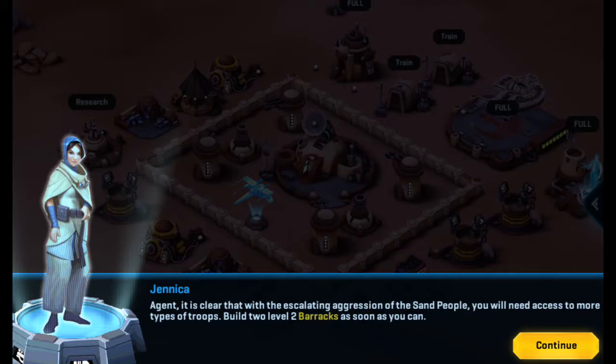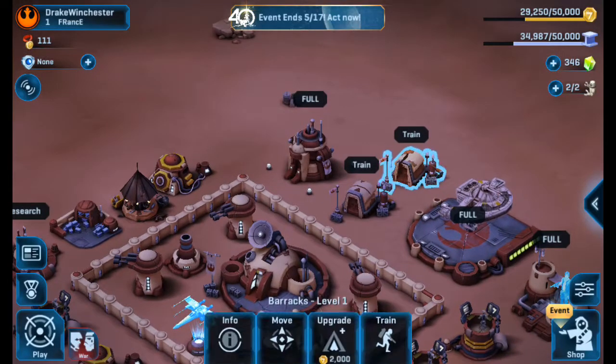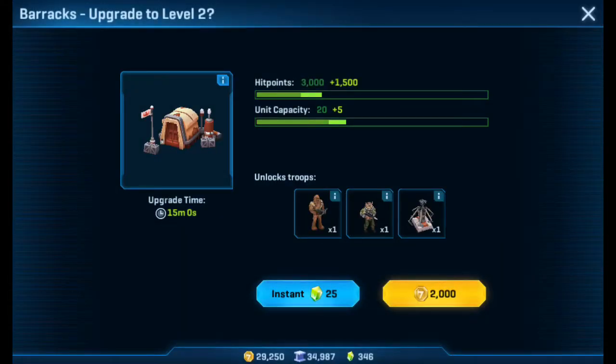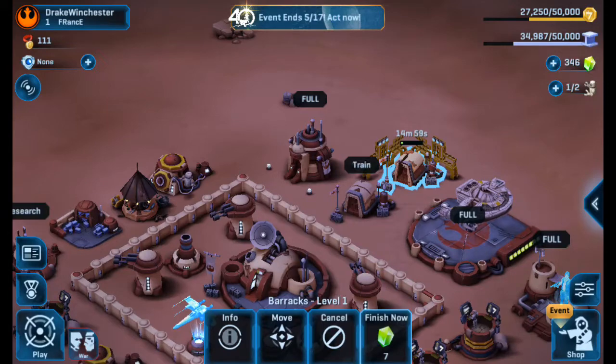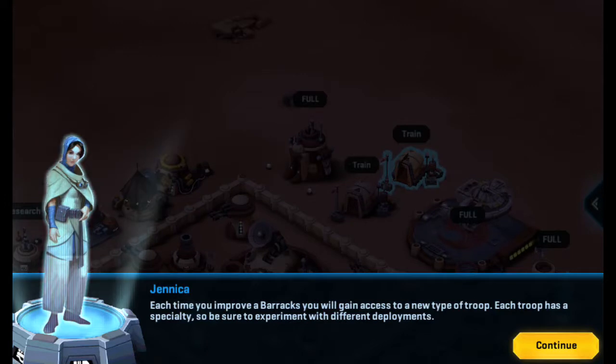Oh hi, Jenica. Agent, it is clear that with the escalating aggression of the sand people, you will need access to more types of troops. Build two level two barracks as soon as you can. I already have one of them. Fifteen minutes? I could pull some gems out. Each time you improve a barracks, you will gain access to a new type of troop. Each troop has a specialty, so be sure to experiment with different deployments.